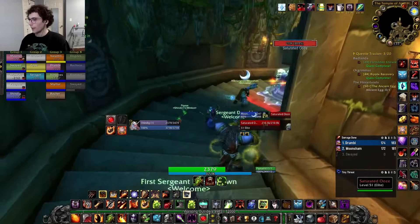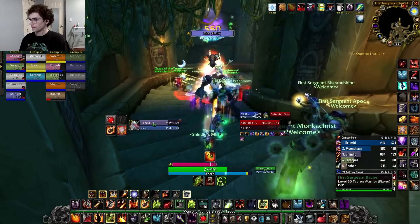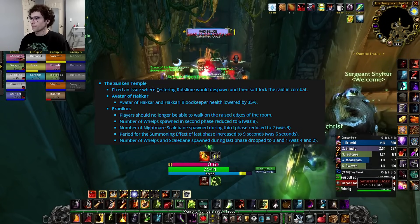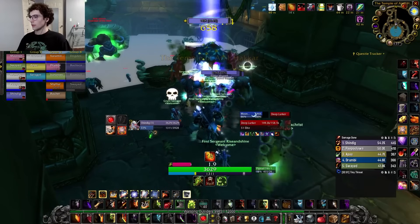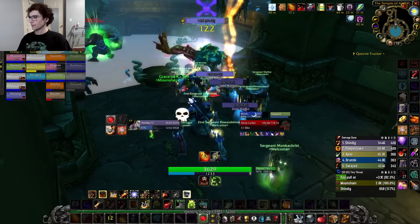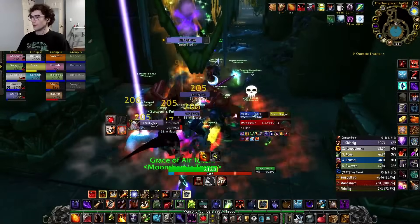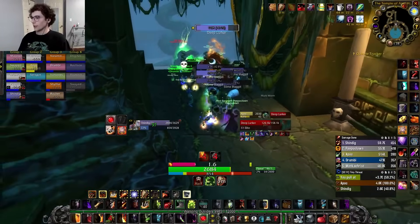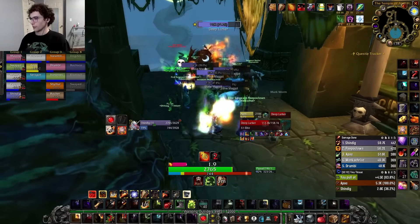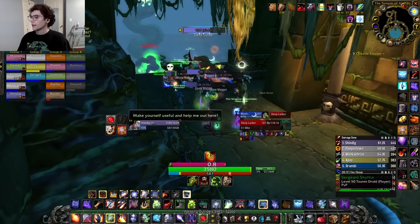What's up guys, Shindig here with an updated boss guide for the new phase 3 raid in Season of Discovery, Sunken Temple, based on the recent changes made and what we know so far. A helpful tip is that just about every encounter in here deals nature damage of some form, so nature protection potions, poison cleansing items, abilities or gear will get big value here.